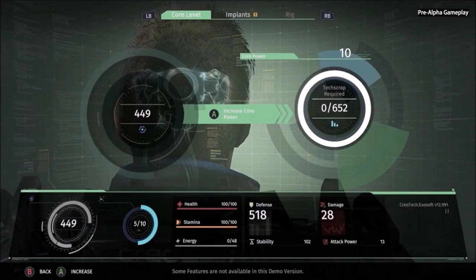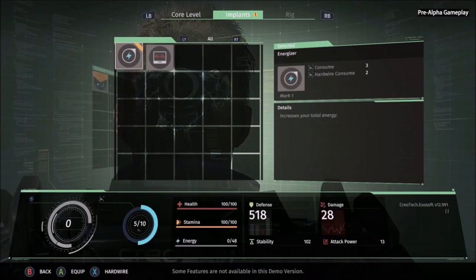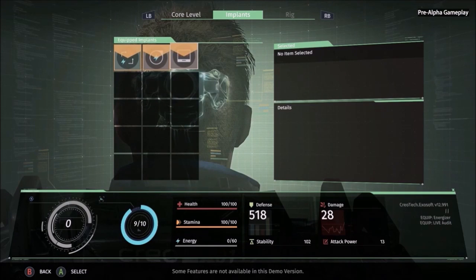We can use tech scrap at the med bay to level up our core power. Right now we don't have enough for a full level up yet, but that's okay because we've banked the tech scrap so we don't lose it when we die. We also have implants, which can have passive benefits or be active injectables — like Sebastian has been using to recover health when he's low. All implants use different amounts of core power, so as you play you have to balance the core power requirements against your personal gameplay style and the effects you think are most important.